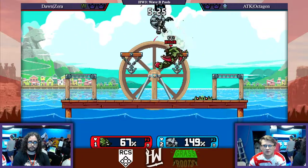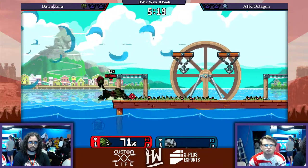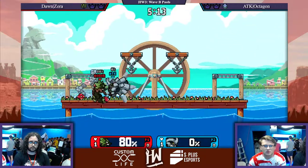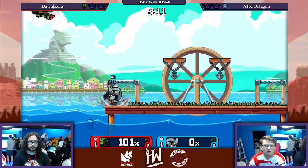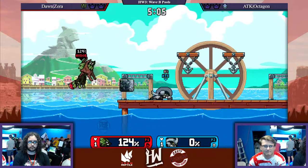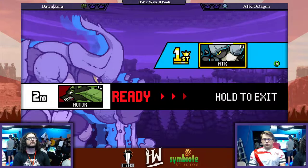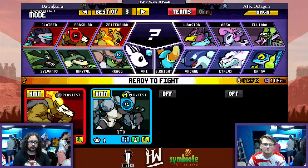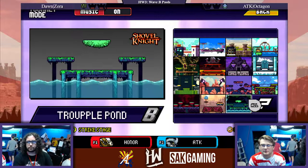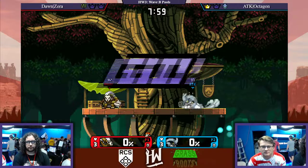He's almost wobbling him. Octagon at 149, Zora's trying to close out the stock. That was a really nice edgeguard - going all the way out there. You cannot be afraid to go down there with Sylvanas because you have the recovery advantage. Whether he dies or you die, it doesn't matter. You've got to go down and break that pillar. That lingering hitbox right there is going to take the stock. The tough thing about Sylvanas is that when you're recovering, you tend to hold in most of the time to stall your recovery, but that means you're likely coming out of the ground near the edge rather than away.